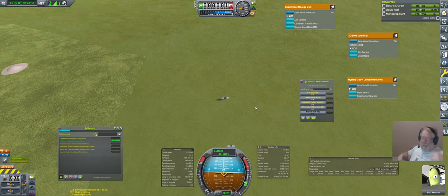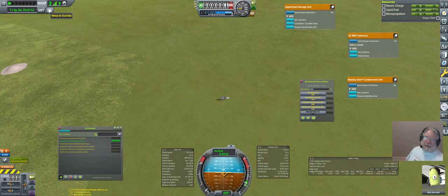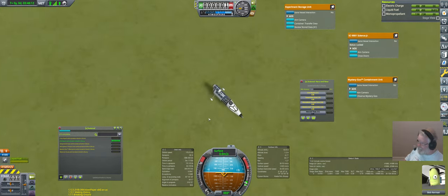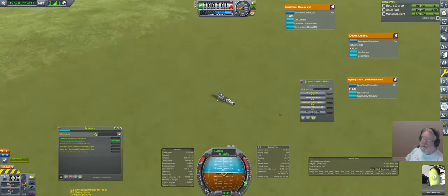I was going to try something where I gather all the science, transmit everything I can transmit, and don't keep the science until there's zero transmit value. But doing that I had to sit here and gather some science, transmit some of it, and hit the warp-to-sunrise button over and over again — warp to sunrise, get some science, transmit it, repeat. So instead I just gathered all the science into the container and only the crew reports got transmitted. We still occasionally had to sit and wait for our electric charge to come back, despite having 13 solar panels.